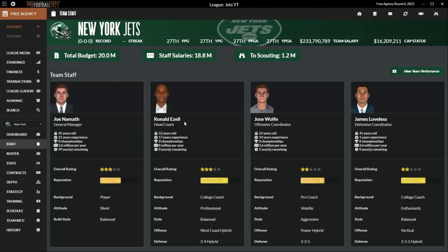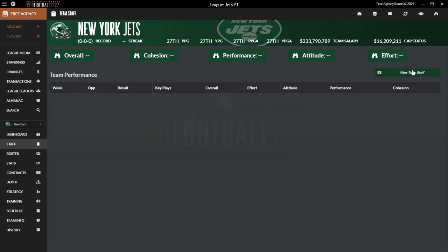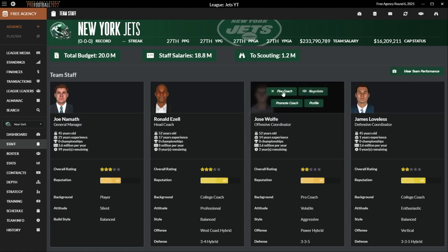Ronald Ezell is our head coach. Joe Wolfe is our offensive coordinator. James Loveless is our defensive coordinator. We're running a power hybrid offense and a 3-3-5 hybrid defense. We'll take a look at what options we have there. We haven't played any games yet, but let's look at the roster.